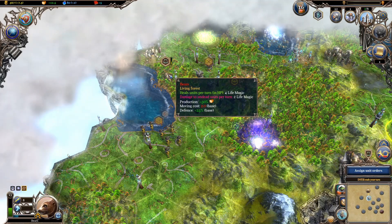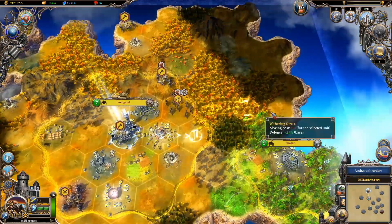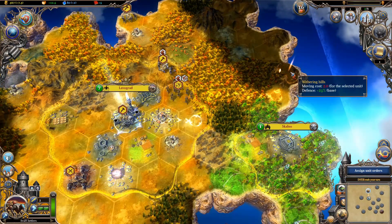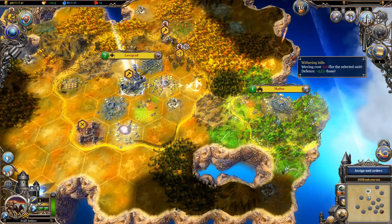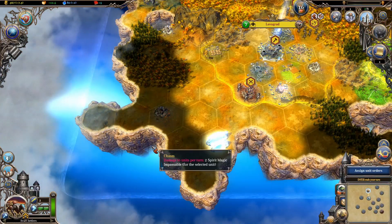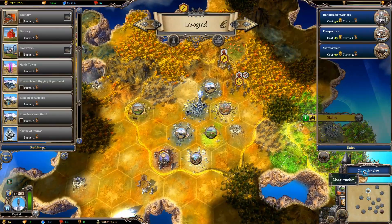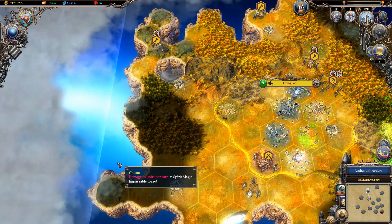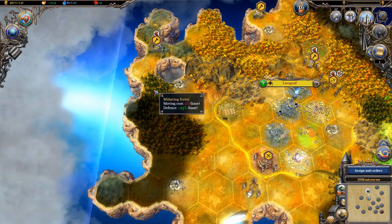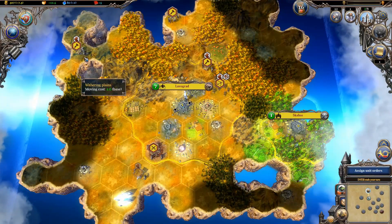Another settler is built. So we've got one, two, three, four settlers. We could put one here, and we can put one up here - so we could build one more settler after that one and we'll have a ring of cities. If you build a city, I can actually convert it to a special city type.